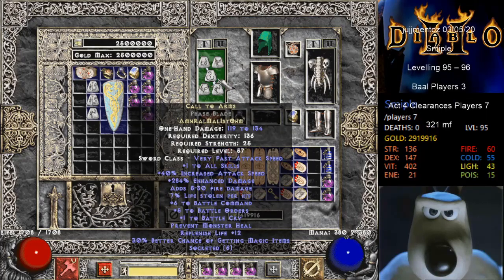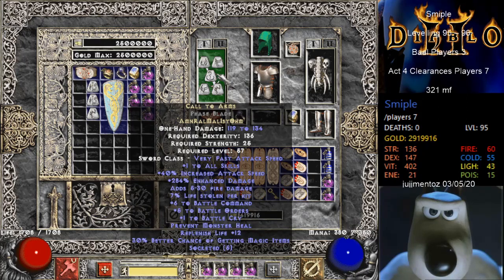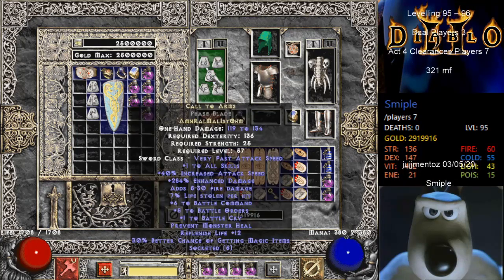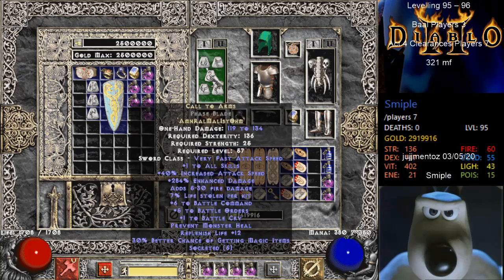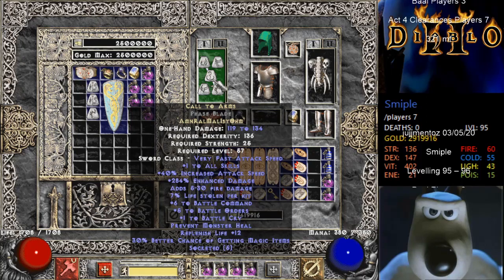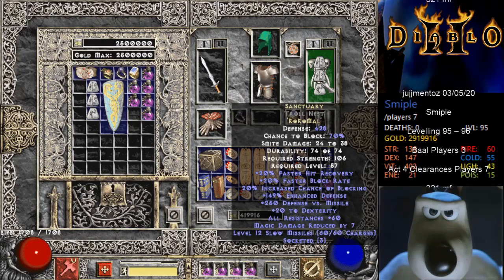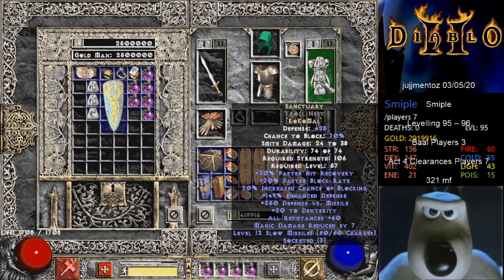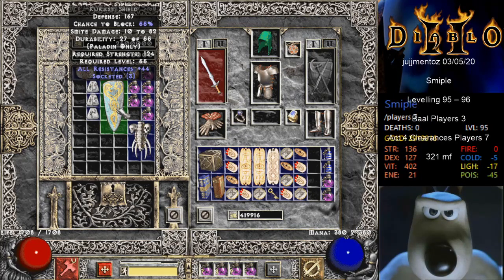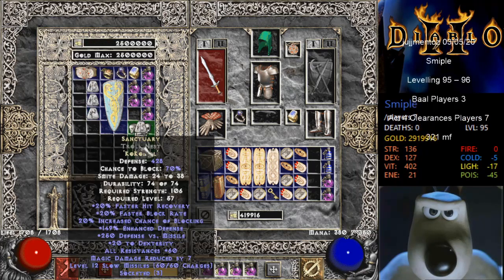I've been recently using the Call to Arms phase blade for its Battle Orders. I've had a couple of silly deaths because I couldn't distinguish between a Heart of the Oak flail and a Call to Arms double axe I had. So I brought in the phase blade, which meant this character did not have enough dexterity. But I was able to fix that by using a Sanctuary troll nest, which I had. But then I found I had a 3-socket sacred shield.